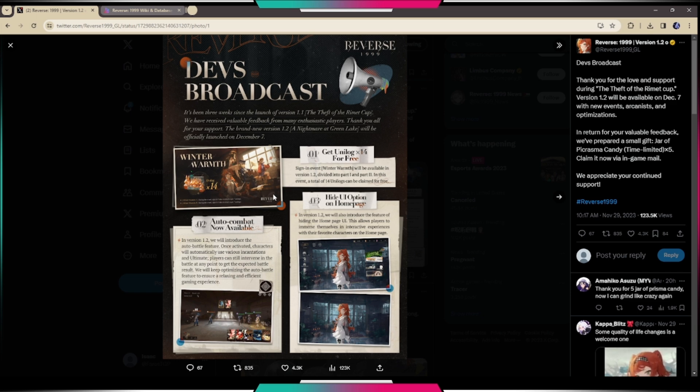Number two: auto combat is now finally available. Right now the only mechanic we have is the replay, where you can automatically replay your attempts. But with auto combat, when you're in battle you can click auto and your characters will do everything for you. In version 1.2 the auto battle feature will be introduced — once activated, characters will automatically use various incantations and ultimates. Players can still intervene at any point, and the team will keep optimizing this feature for a relaxing and efficient gaming experience.